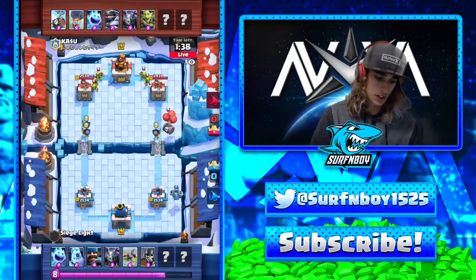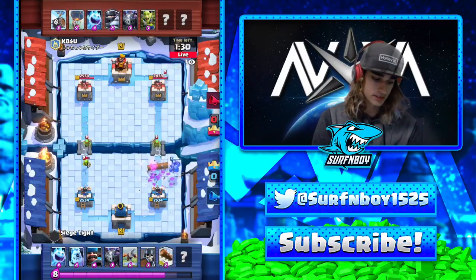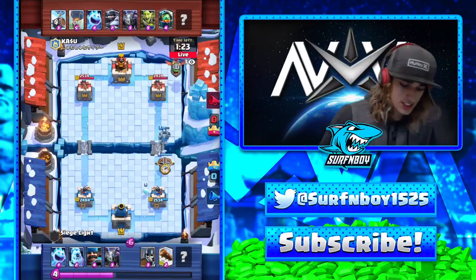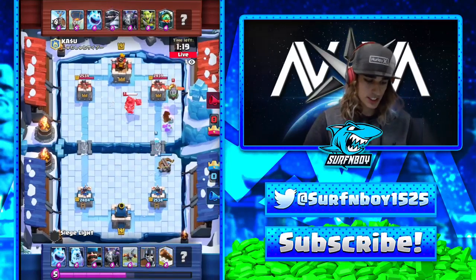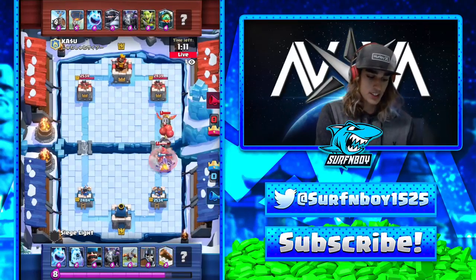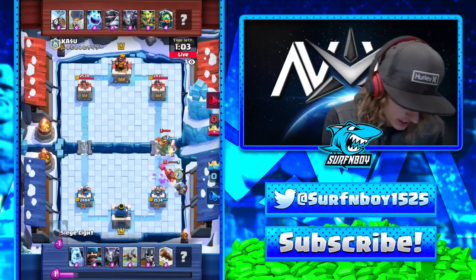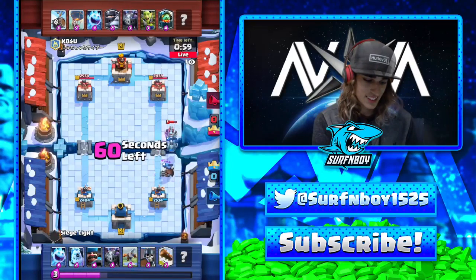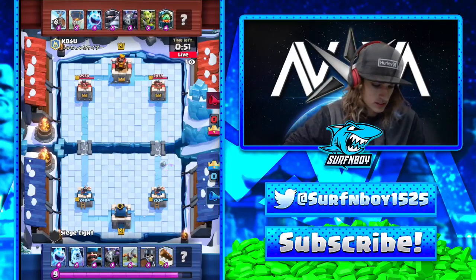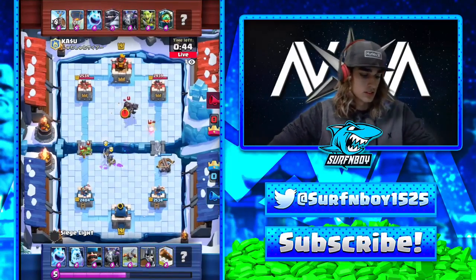Probably just get a mega minion back here — the hunter really wrecks the balloon, so I'm gonna save it for that. What's your ideal counter for the mega knight in this deck? Probably ice golem with hunter, or pull it across and use guards. That Xbow was going to die anyway so no point defending it. I'll start preparing to defend. Hopefully the mega knight heals that quickly. Nice — the ice spirit retargeted the mega knight from the hunter onto the inferno dragon.